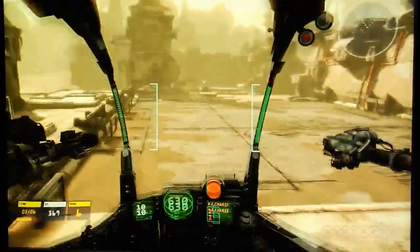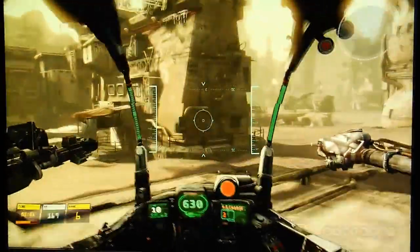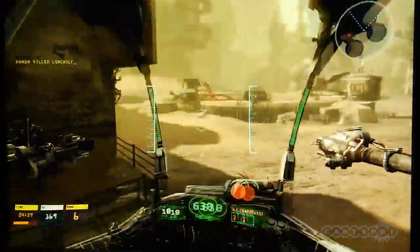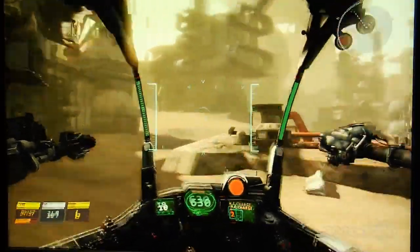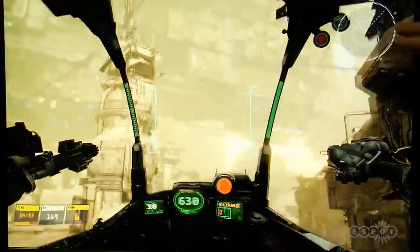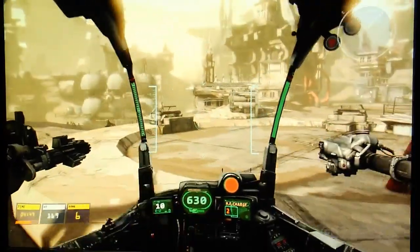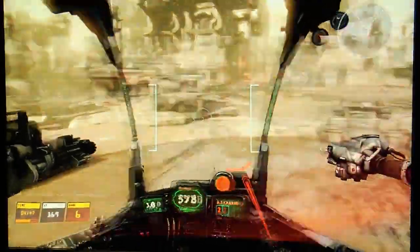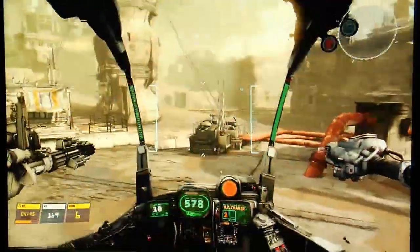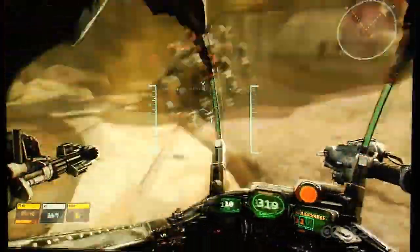The Vulcan Cannon you're using has a little bit of spin-up, so when you start shooting you're going to want to hold down the left mouse button to spin up the gun and get it ready. Up here in the corner you can see the radar. Red dots — red circles — those are enemy mechs. They show up on your screen when they're shooting or boosting, so as long as you're not shooting or boosting, you don't show up.